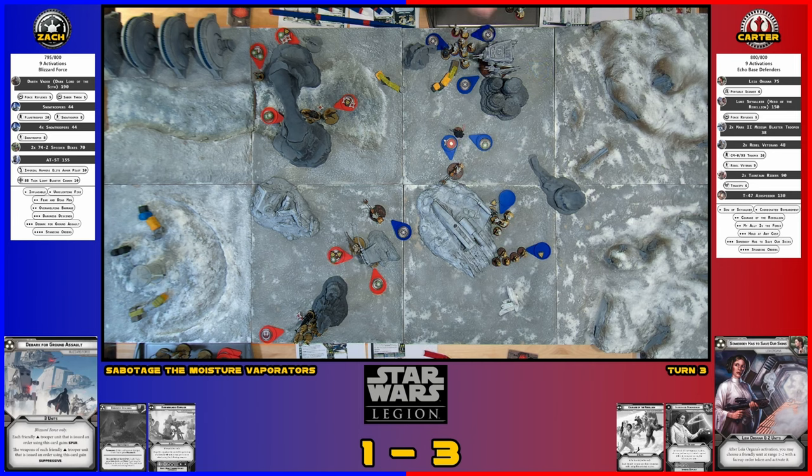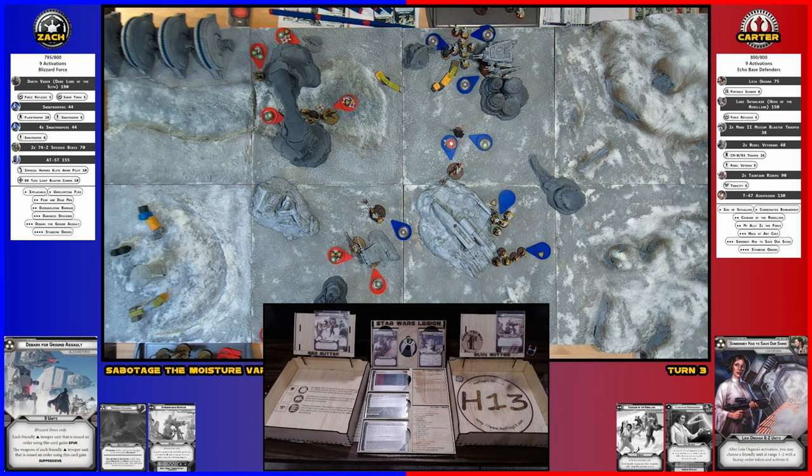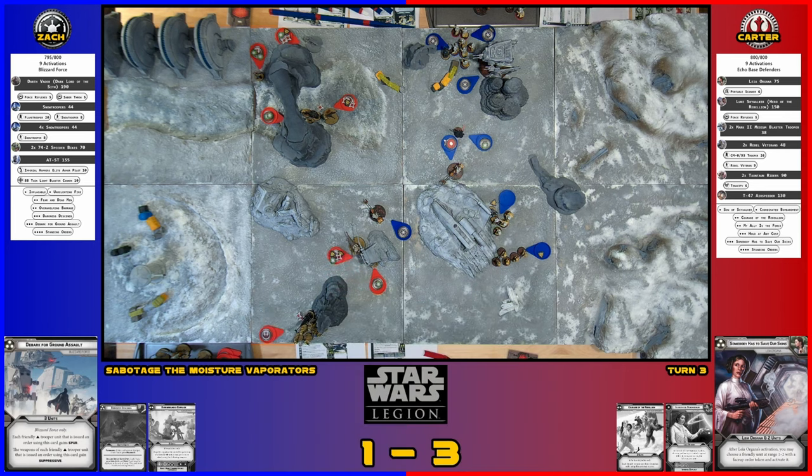The last speeder bike will stick right here and shoot the Tauntaun. Take an aim first — you have to declare it. Three dice — two of those go to cover, so I'm rolling for one. Not one! Death by a thousand cuts on this Tauntaun. He has three health and hasn't taken any damage yet. Then the speeder bike does its compulsory move.